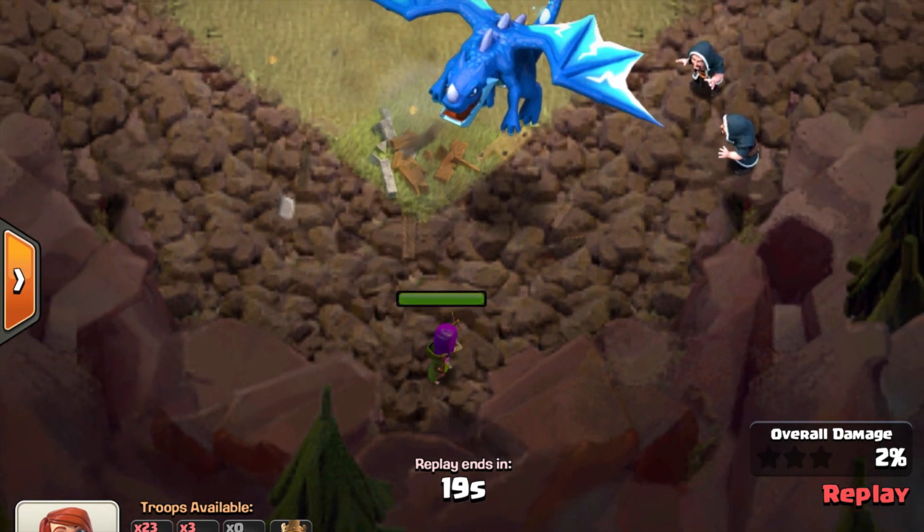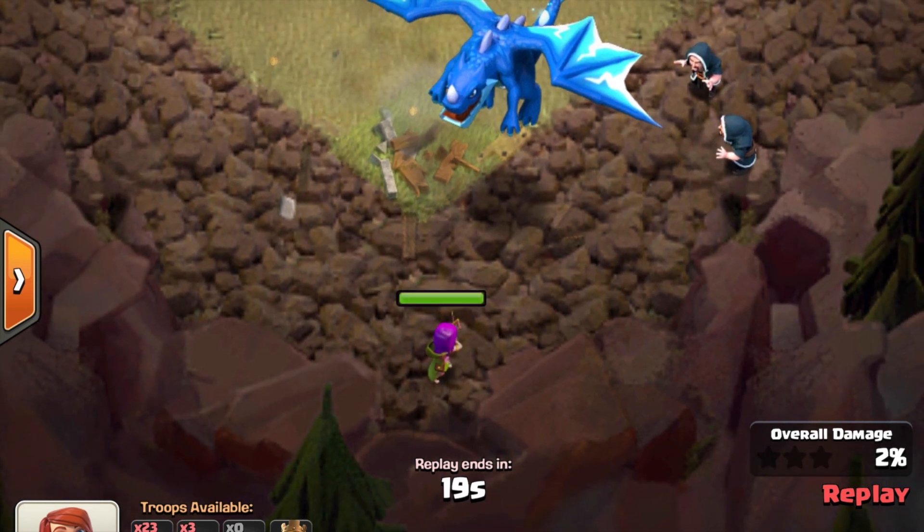As soon as that archer goes down, I'm going to put another archer closer to that shadow under the electro dragon than the wizards are. The other rule: you don't want that archer to be close to the wizards, because if it is, the chain is going to go through the archer and to the wizards. That's not what you want. So I drop the archer over here.